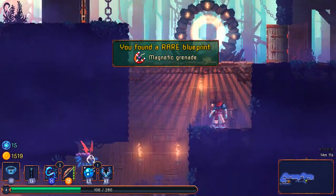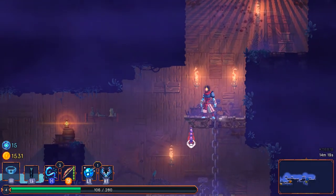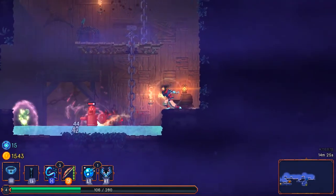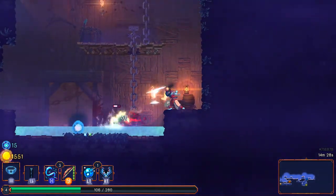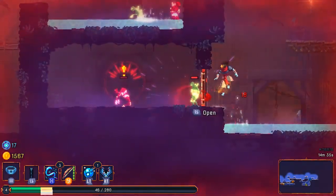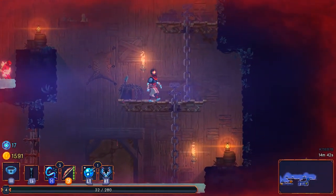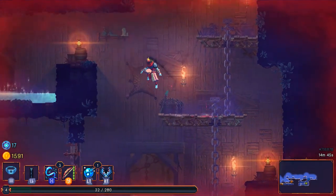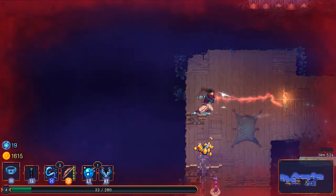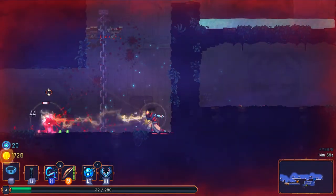Magnetic grenade — that sounds interesting. That probably would have helped me with dealing with that elite enemy — the ice grenades or the bear trap, which I keep forgetting I have. Does the electric whip interact with water? It does not — unfortunate, not that I really expected it to. I'm actually nearly dead and I used my healing flask. I've got to try and avoid taking any more damage unless I want to die again.